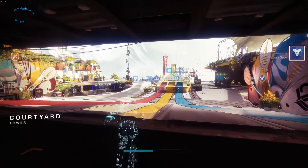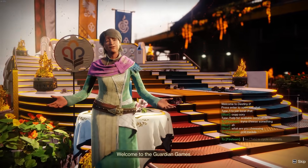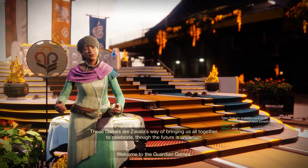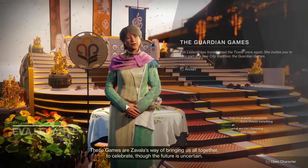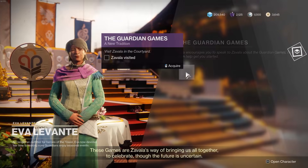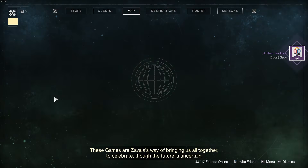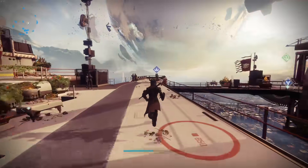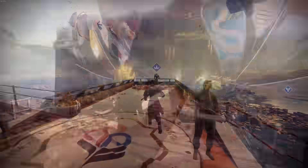Skip the cutscenes and you'll spawn back at the Tower. Eva Levante will have a quest banner above her head. Go talk to her and she'll give you the Guardian Games quest. If you accidentally press back or escape, just talk to her again and accept it.